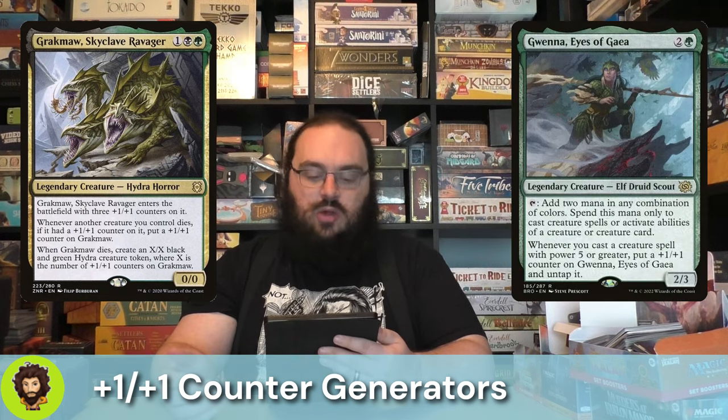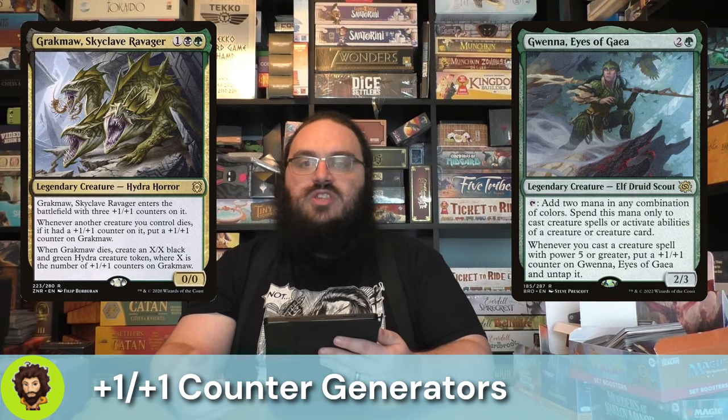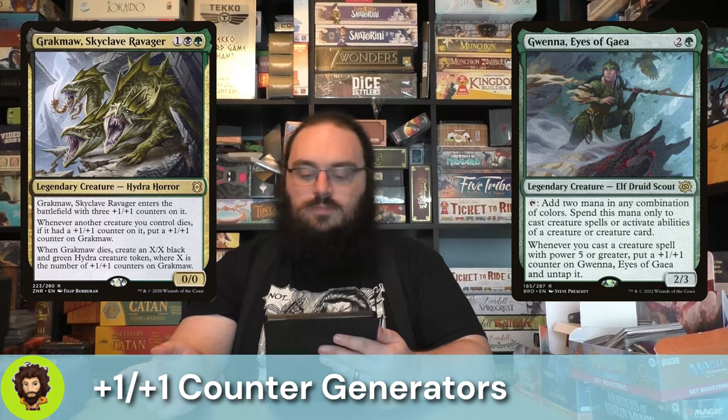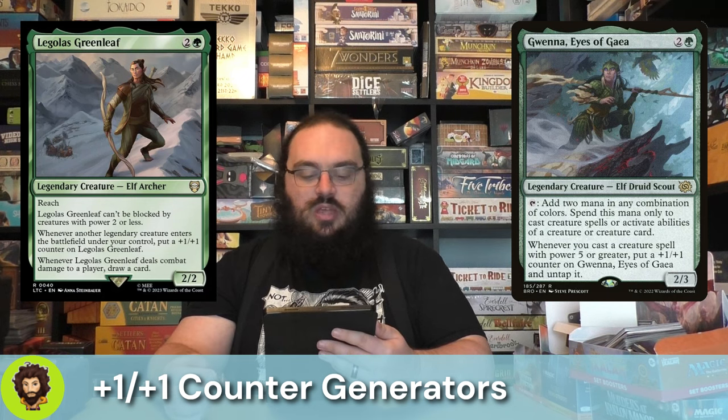Gwena, Eyes of Gaia is a 2/3 for 3 that taps for 2 mana in any combination of colors, which can only be spent to cast creature spells or activate creature abilities. Should the creature in question cost at least 5 or greater, we're going to get a counter on Gwena and untap them, allowing us to reuse them throughout the turn. Following up Gwena, we have Legolas Greenleaf — a 2/2 for 3 mana, a reaching elf archer. They can't be blocked by anything with 2 power or less. Whenever a legendary creature enters the battlefield under our control, we put a +1/+1 counter on Legolas Greenleaf, and whenever they deal combat damage to a player, we draw a card.